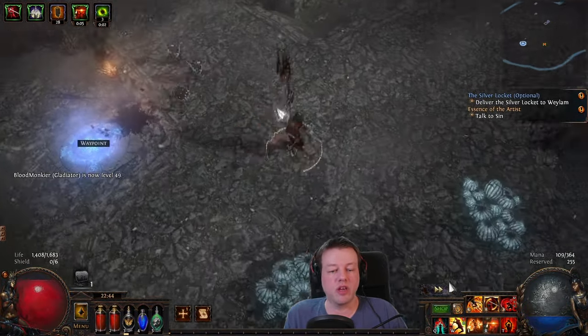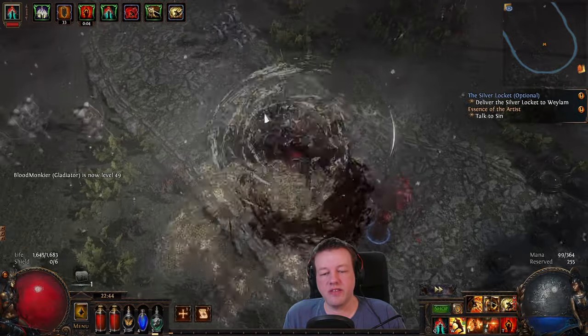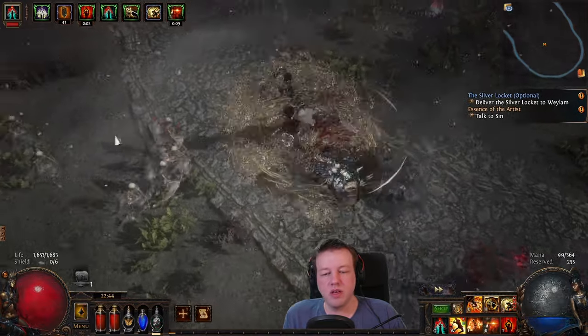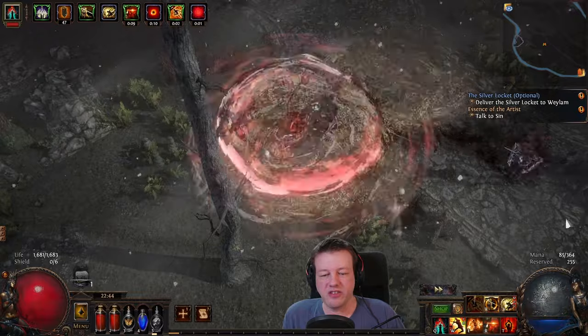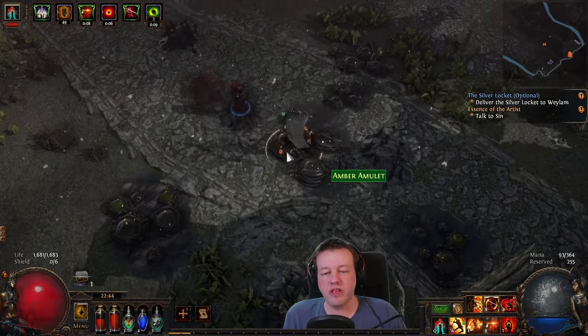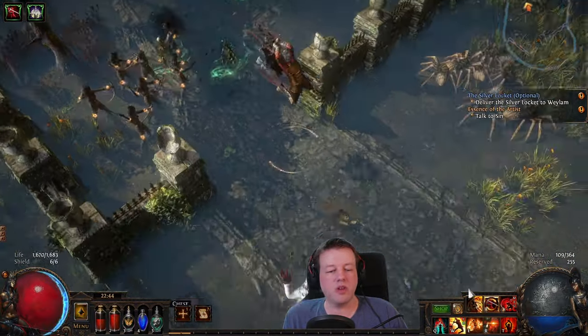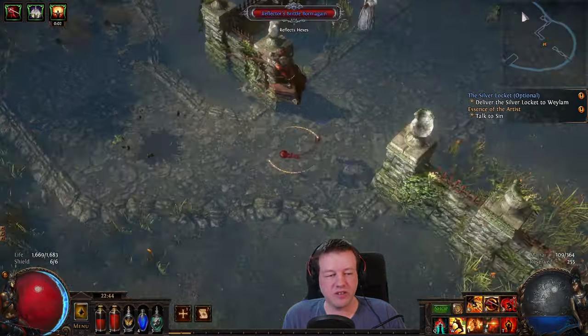We're going to grab the waypoint and head downwards. We're miles away from getting a second chest so let's skip that — I'm going to click this button to end it prematurely, and we dropped an amulet. Once we're in here, we're going to follow the way all the way to the crypt like we did in Act 2.